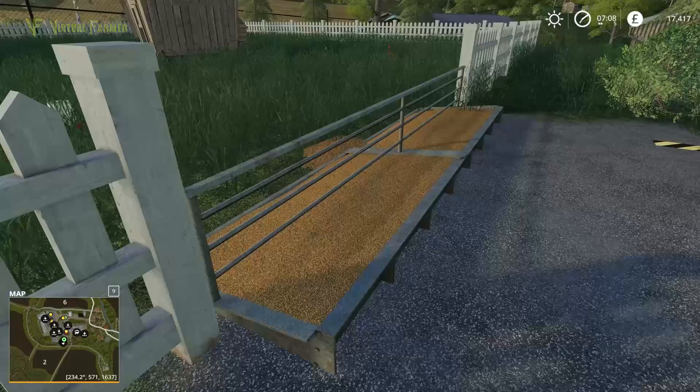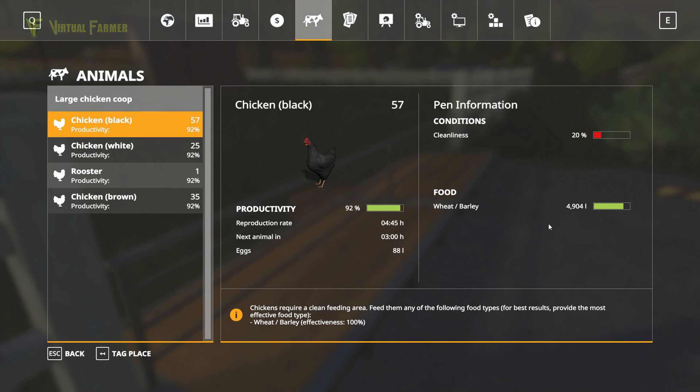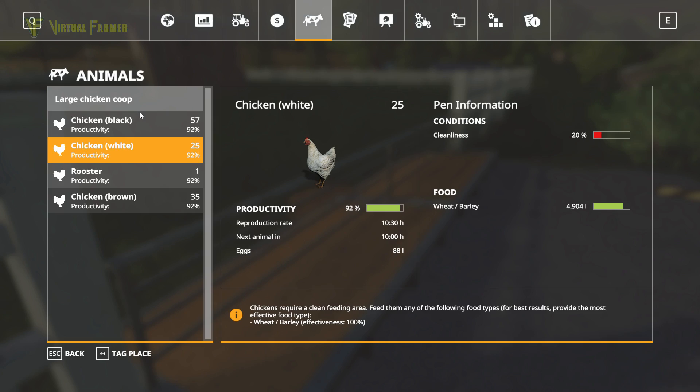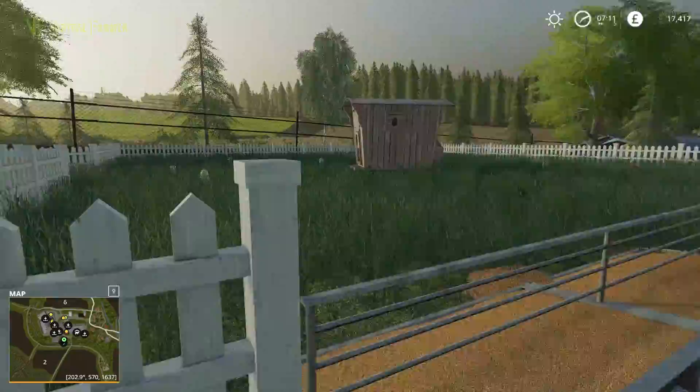They are doing well at the moment. We've now sorted their cleanliness up — they're quite full with food and they're all very happy. Their productivity at the moment: we're getting a new brown chicken every seven hours, a new white chicken every ten hours, and a new black chicken every four hours. So that's good.